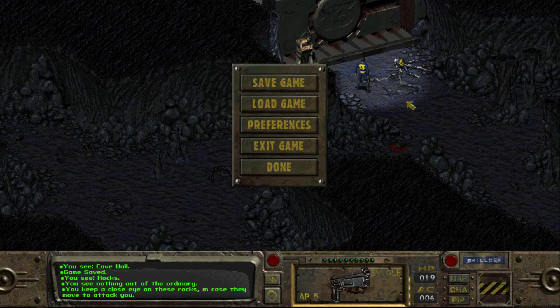Hey everybody, welcome back to our series on Fallout, where between episodes I installed the Fallout Fixed mod, which helps with a lot of different things in helping the game run more properly on modern systems, fixes a lot of the bugs that were apparent in the original version. Since I was running on Fallout Classic, which is before Bethesda got their hands on it, I figured I might as well just get the best Fallout experience that I can.